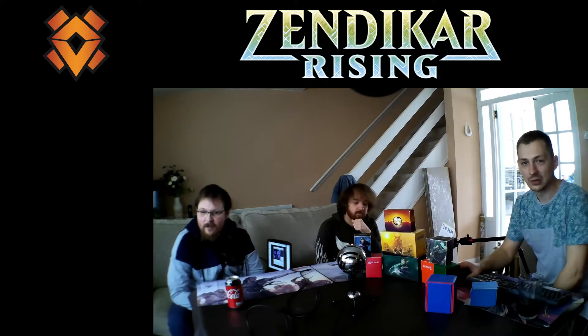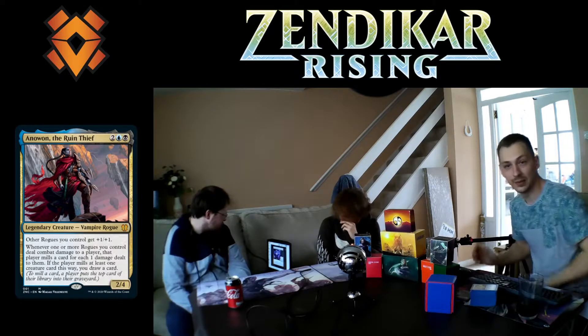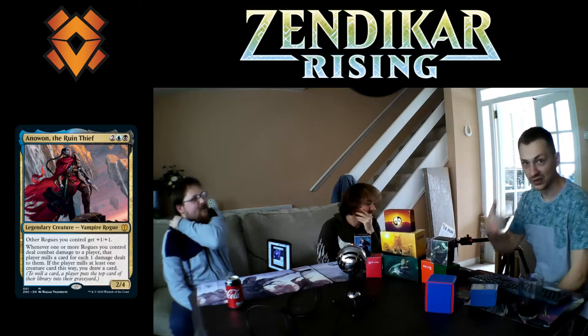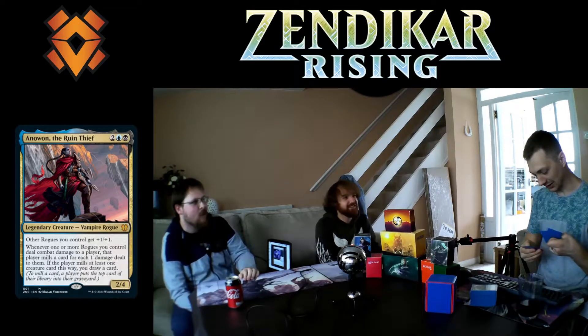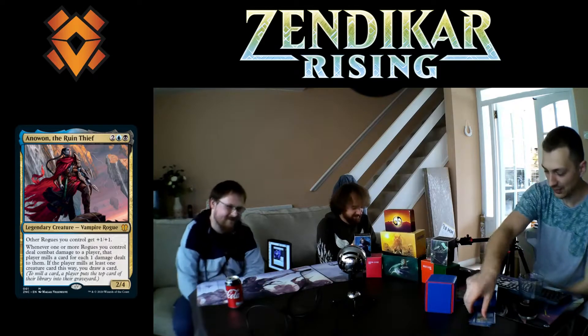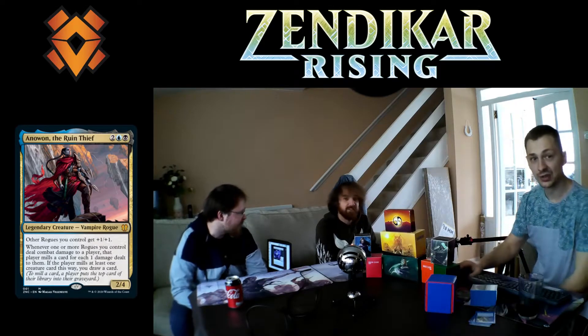I bought the Sneak Attack one. The other one is a blue-black Rogue set that works mainly around the commander Anowon, which revolves around milling. He works similarly to Ninjas — cheap cards to get out, making them unblockable, dealing damage, and then using Anowon's ability to mill. It suits the playstyle of getting cheap things out without worrying about mana, and not needing to block.